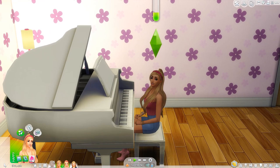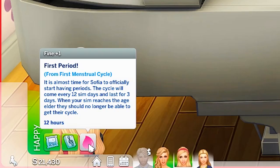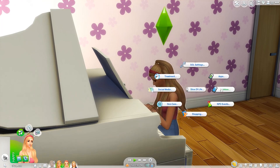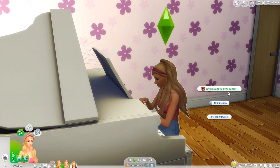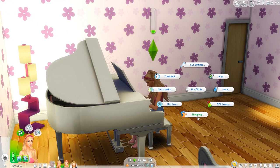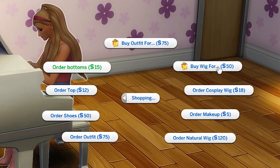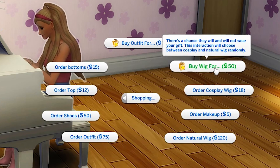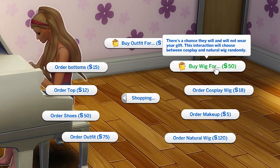We've got a notification pop up — 'first period' — it's almost time for Sofia to officially start having periods. The cycle will come every 12 sim days and last for three days. When your sim reaches elder age they should no longer get their cycle. We also have online shopping — you can buy a wig. There's a chance the sim will or will not wear your gift, and it will randomly choose between a cosplay or natural wig.